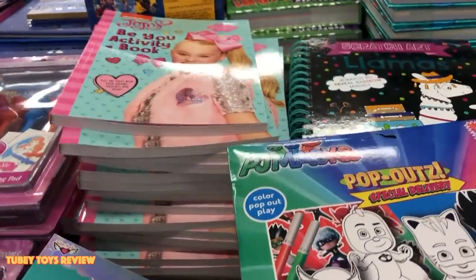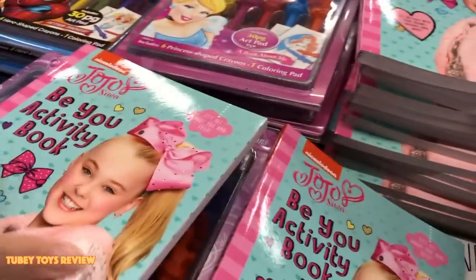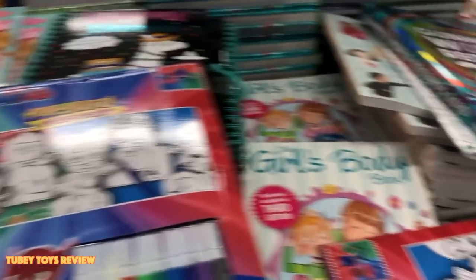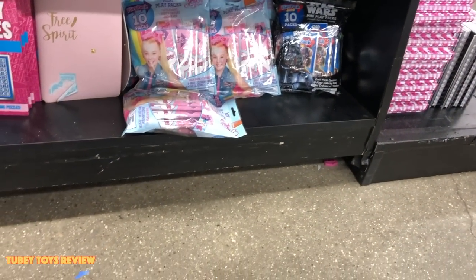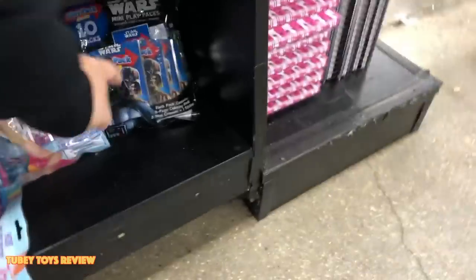Wait, look at all these books! Want to get this for Sophia for her graduation? A BU activity book! What else you got here? Peppa Pig activity book! Oh wow! 10 packs of Star Wars stuff! How much is this though?